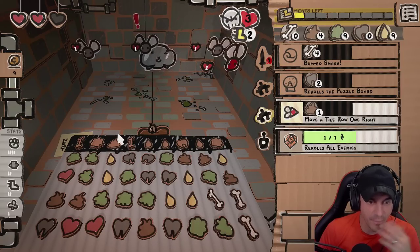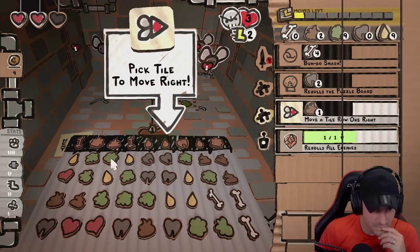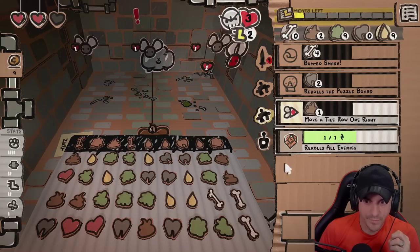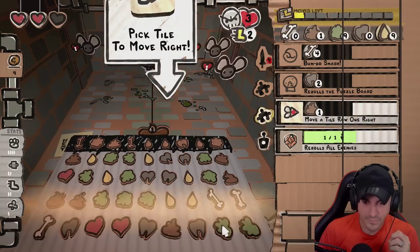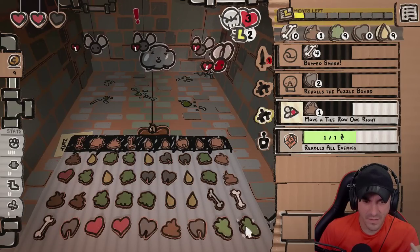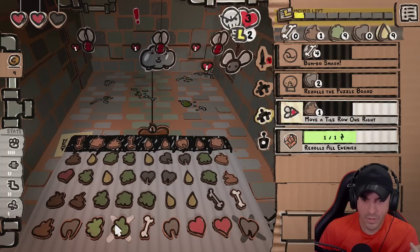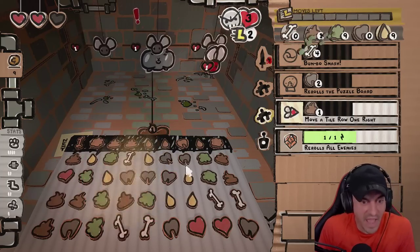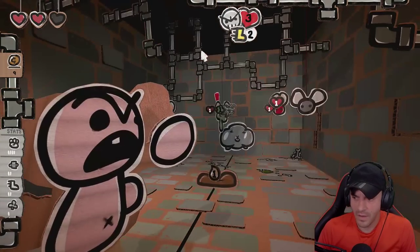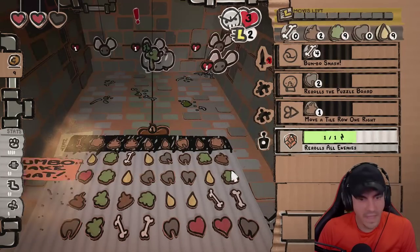One, two, three, four — that's not enough but at least gets us somewhere. Oh, I should just slide it. Then we'll get another one — double acid! Double acid. Anything can happen. Oh! Quad compass.